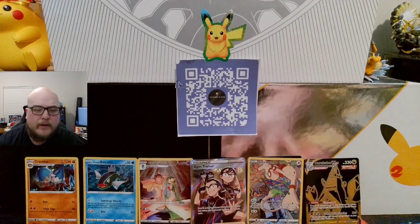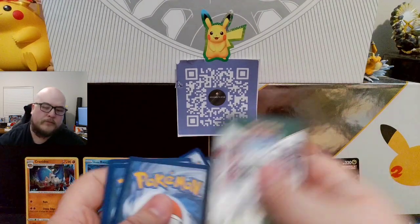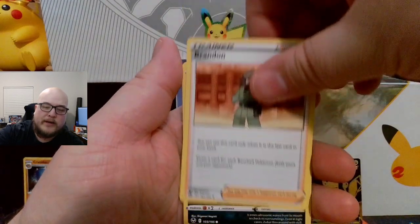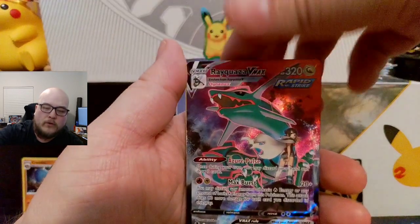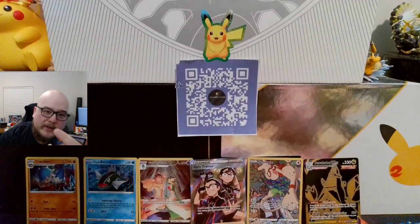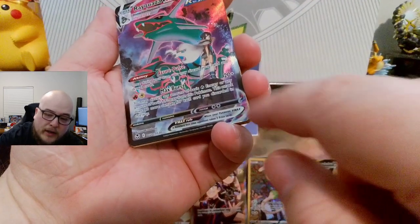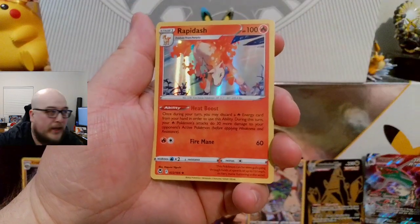I don't think I have these. The one thing I didn't get is the matte sleeves — I'm going to get those for the ones I don't have, and do penny sleeves for any extras. Lantern, Brandon, Zubat, Elgium, Fungus, Sandegast, Relicanth — ooh, Rayquaza VMAX! It's a Trainer Gallery — very nice! I wasn't expecting that one. They kind of ruined it with the border, though. And then a Rapidash Holographic.